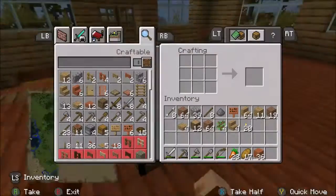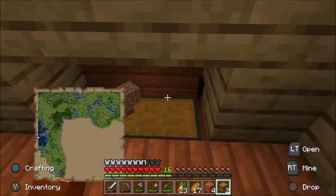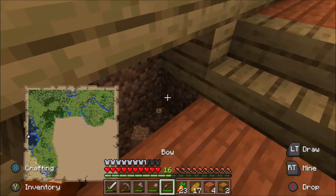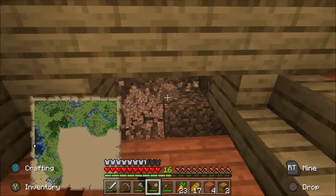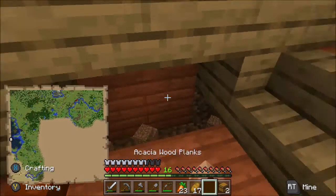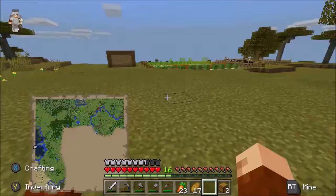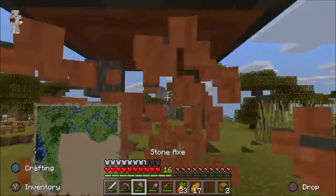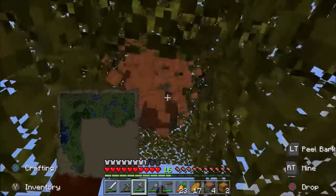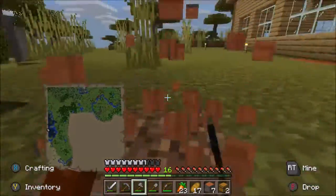We just need four chests so that way we can fill in both of these slots. And then we can fill this in. I'm out of acacia wood, but the good thing is I'm in an acacia biome, so I can easily go and get more. I don't even need an acacia farm because I've basically just got one already without trying.